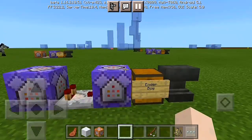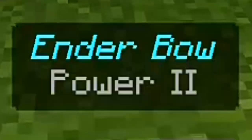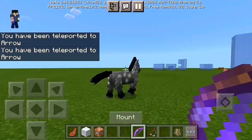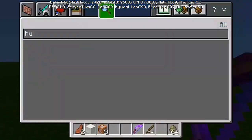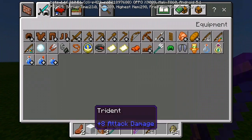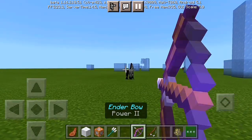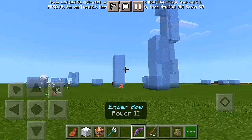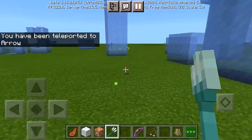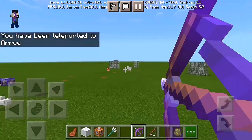Alright, so we have here our ender bow command, but before we start I'm going to show you how this ender bow works. It shoots an arrow and it's actually gonna make you teleport. So if you shoot the arrow with your ender bow, it's just gonna teleport you. This is pretty much useful for combos, to troll your friend, or to use in a PvP world — if you teleport near your enemy, then hit it with a sword or a trident or any kind of weapon.